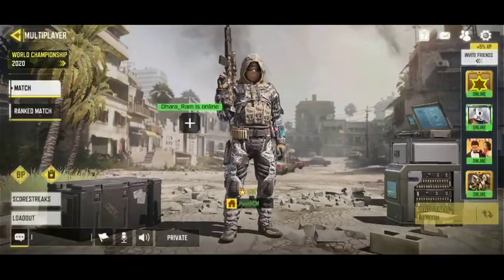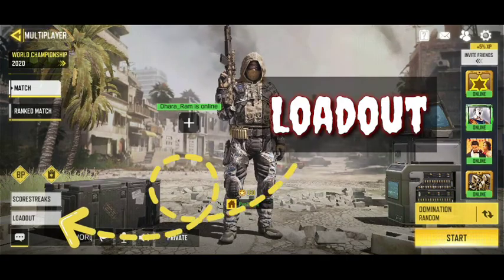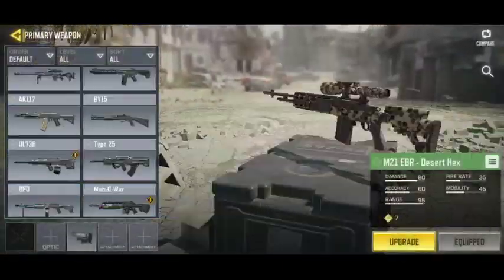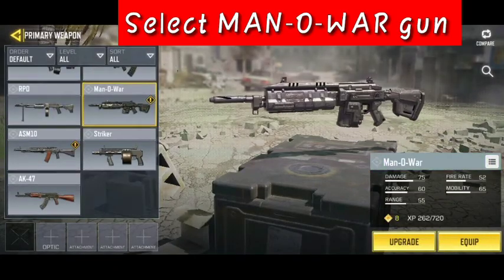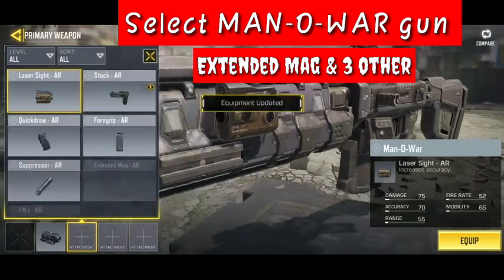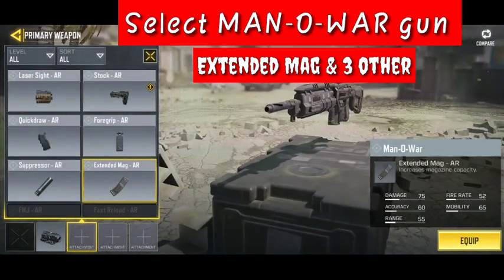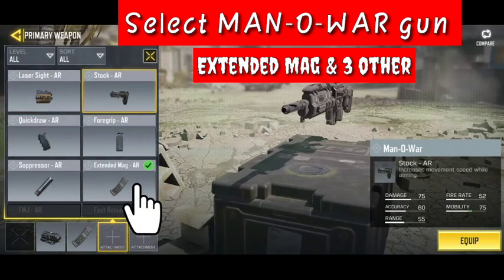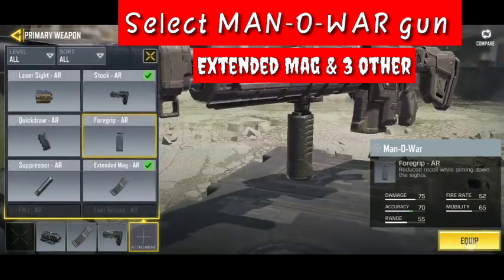Go to multiplayer, then go to loadout and select the weapon. Search the manual bar, take the scope you want, and choose the extended mode that's needed, then choose whatever else you need.